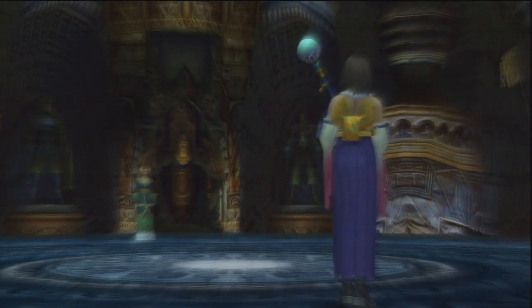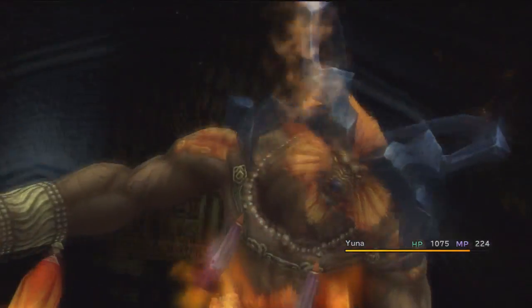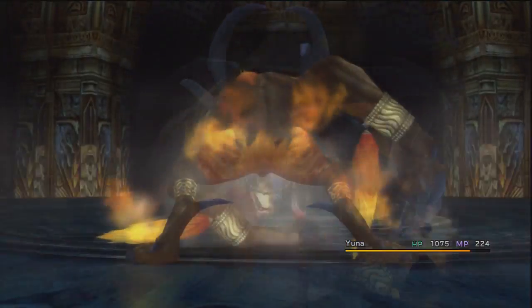So anyway, that's what we're looking for: two items to get in there, and then Yuna can pray to the Fayth and get a new Aeon. Or, if those marks on the door are anything to go by, maybe something better.